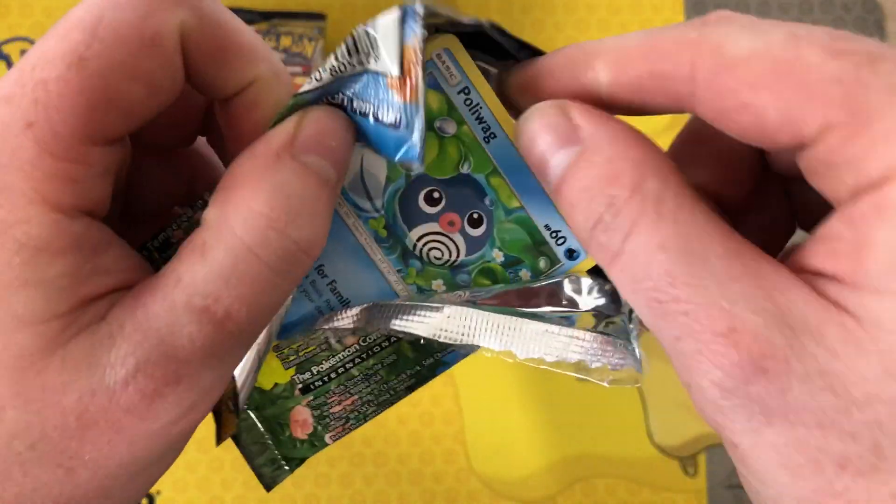Singles and triples — green again. Esper, Squirtle, Rhyhorn, Rattata, golden Poliwag reverse. Green again — Poliwag, Mischievous reverse.